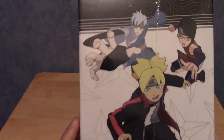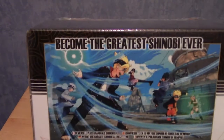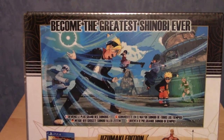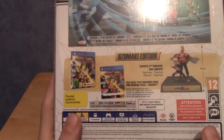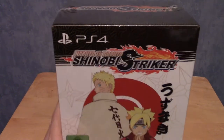Weirdly, the new Team 7 looks really good — you can barely tell they're even rendered. If we turn around, the back says 'become the greatest shinobi ever,' in different languages as well, and it shows you what you get. The top just has the logo and the bottom is plain black. I'm going to crack open the plastic seal and I'll be right back.